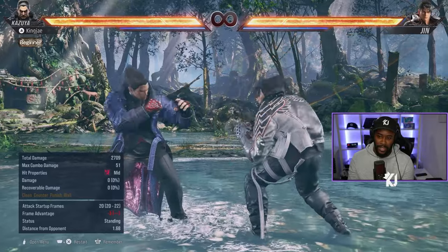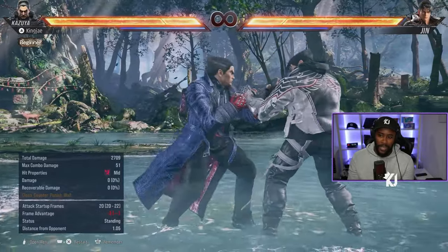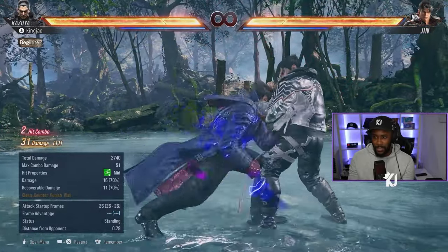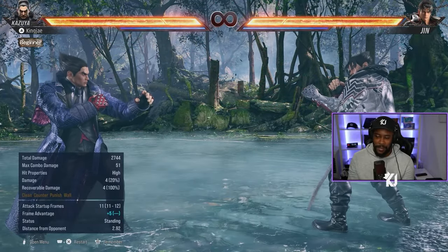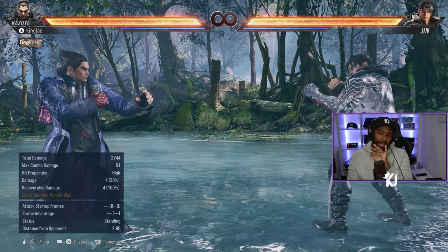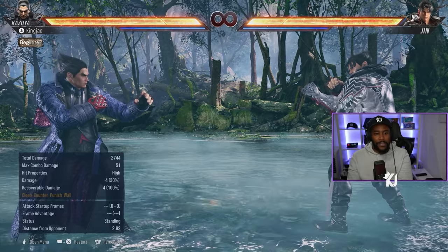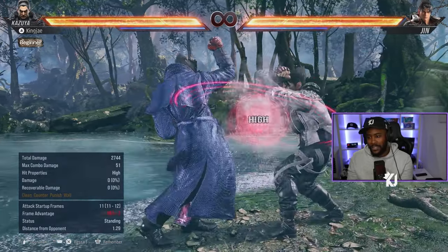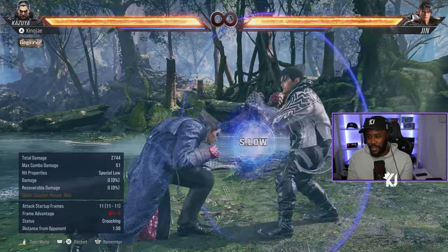The main game plan from wave dash is the electric and the hell sweep — those are the two main threats. Then you mix it up with 4,4,3. They don't want to get hit by that because you get launched, they don't want to get knocked down from the hell sweep, and they don't want to take the electric because you're going up in the air for a combo. That's the core wave dash mix-up.